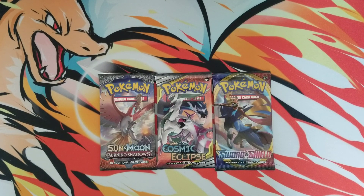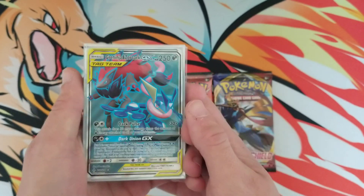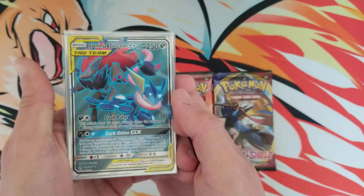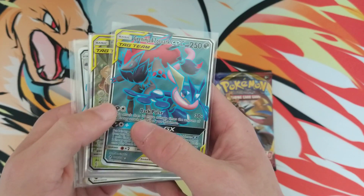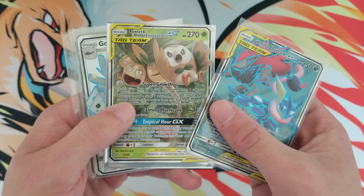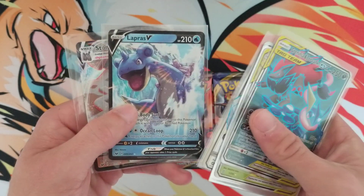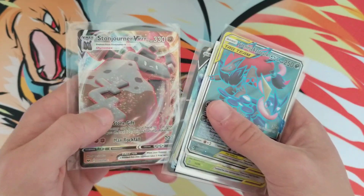Just so you guys know, I recently made some purchases and I'm just waiting for them to come in the mail. So for this week's giveaway, I just dug into my collection of ultra rares and picked out a handful. Starting off with a Greninja and Zork GX tag team, we got a Rowlet and Alolan Executor tag team GX, a shiny Galissapod GX, a Lapras V, and a Stonejourner VMAX.